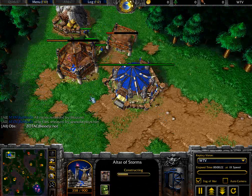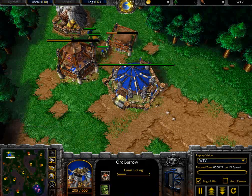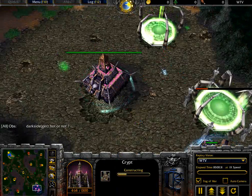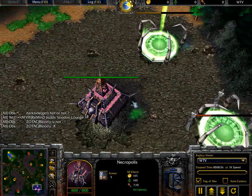Off the bat, we have Remind spawning over here in the top left hand corner as the Blue Orc player, getting an Altar of Storms and an Orc Burrow. Meanwhile, over here to the south we have Check, getting that Graveyard and that Crypt. So it looks like he will be going the standard Crypt Fiend right now.